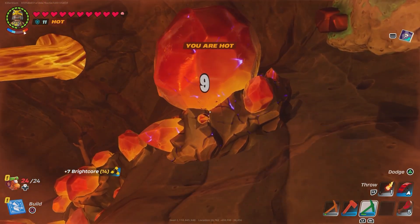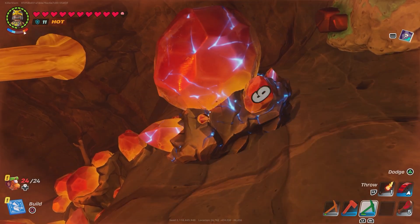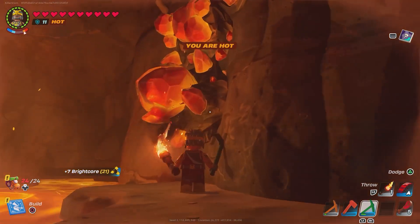Once you have what you need: you need three blast cores — that's the big one. I think it's like 15 or 20 bright cores as well. Bring those back to your base and then you can make the metal smelter.